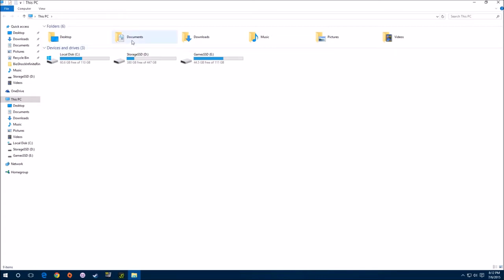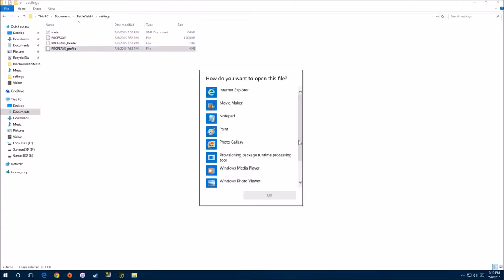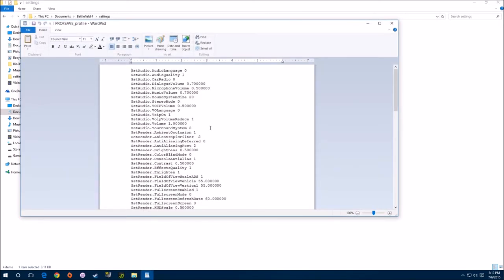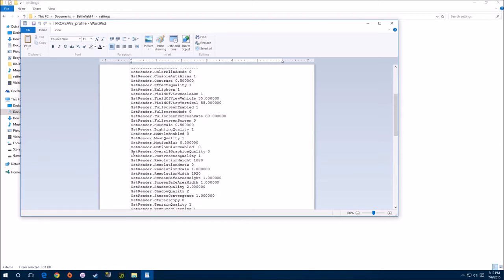Go into your Documents, go into your Battlefield 4 folder, pull that up, go into the Settings folder, and then open this profile settings file — it's like an INI-type file. Open it with WordPad. What you're looking for in WordPad is a line called GstRender.OverallGraphicQuality. On mine, before I changed it, it said four. A lot of people say theirs says five — it may say whatever for you.